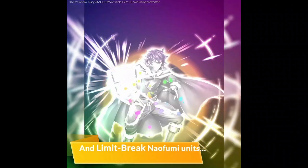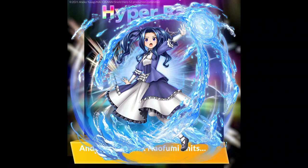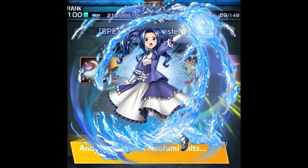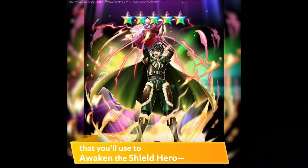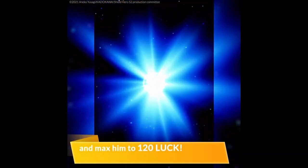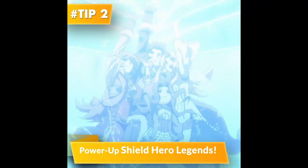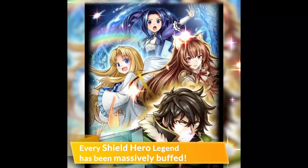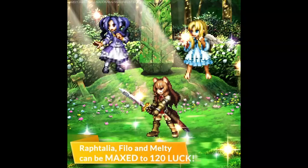But I'm still going to pull just once on the guaranteed 5-star summon. In the unit banner, Melty is the only decent unit and the others are just meh, so skip. And for the gacha items, these items are pretty decent, so I'm also going to pull. As I said, don't spend a single crystal — save your crystals for Shaman King. Okay, that's it for now. Good luck on your pulls, thanks for watching, and see you guys in the next one. Later.